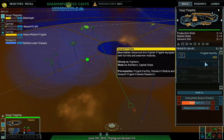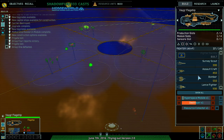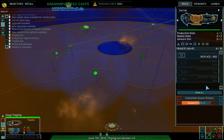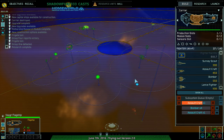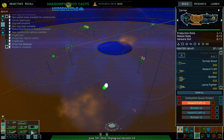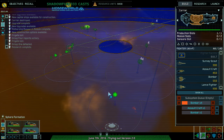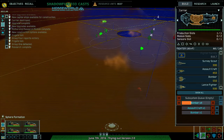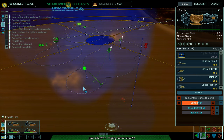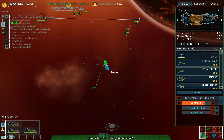Get a hyperspace module on the capship here, just so I don't have to deal with this too much. You were frigates mostly, and you were bombers mostly. Heavy missile frigate — hyperspaced out of there. Group four — four is just these. Hyperspace module complete. Heavy missile frigate complete. Force their hand, I guess.